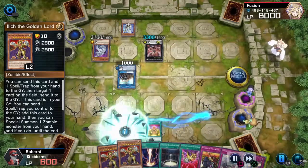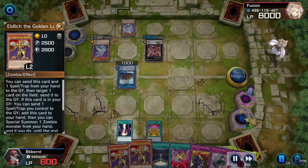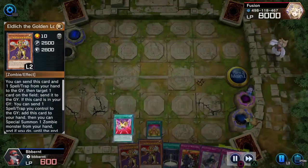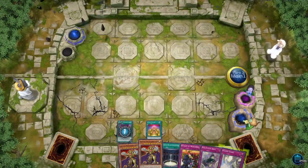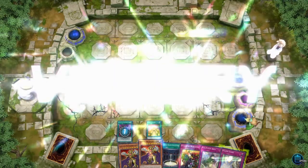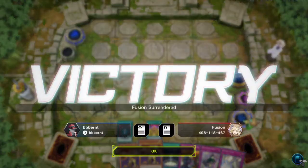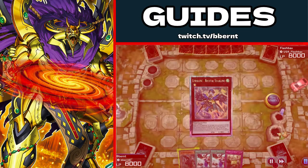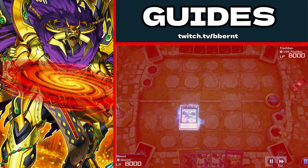I use my Raigeki to clear the field. Using the 7 Cities to summon the Mad One, we win this. He surrendered and I had Rivalry of Warlords, Non-Fusion Area, Solemn Strike, and Dark Awakening in hand, with the opponent potentially having one more card because of Maxx C. However, the game is over — that's a fun way to control the game using Eldlitch.